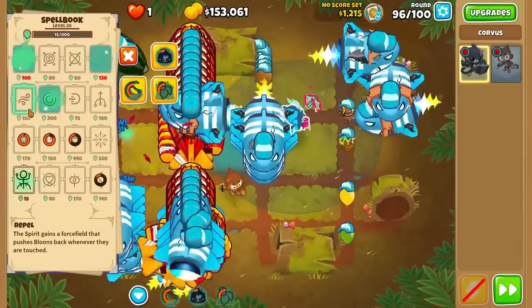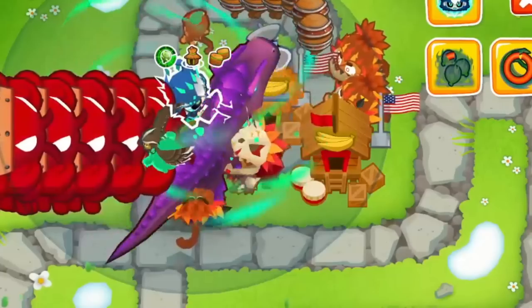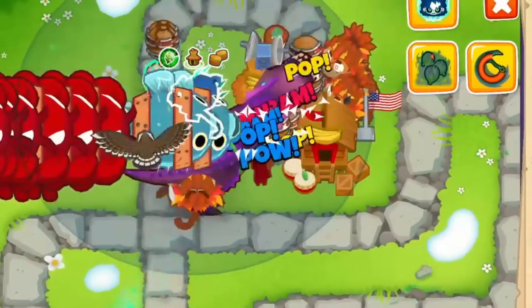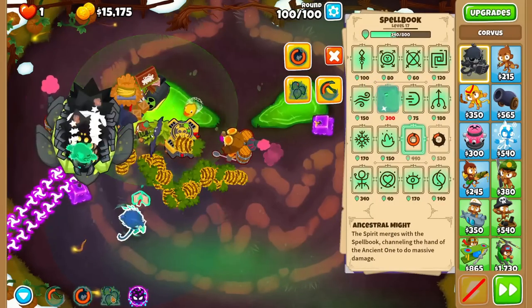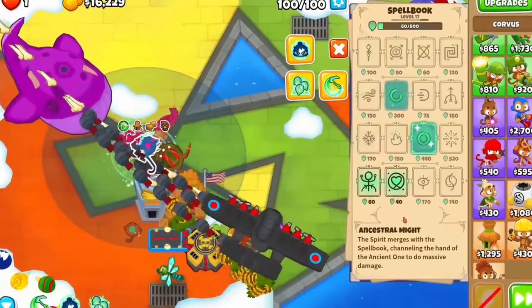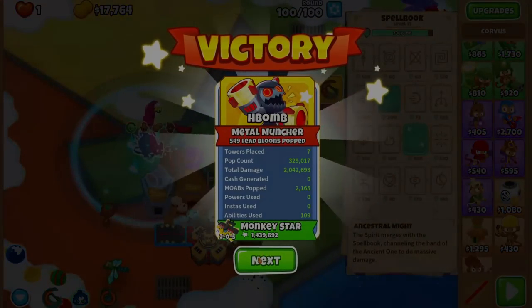What I like to do with him is get certain tier 5 towers in a Chimps game that I normally can't afford, like a Flying Fortress, Dark Knight, or Gigantosaurus. This way I get to take advantage of how strong Corvus is without spending every waking second casting Nourishment. Instead, I just get him to a decent level, let him carry me through the mid-game, and then get a crazy tier 5 tower to beat the 90s. So even if you don't like microing, Corvus can still be a very fun hero to use. But that is how to properly use Corvus in BTD6.